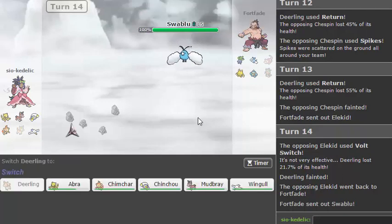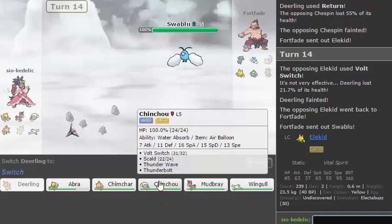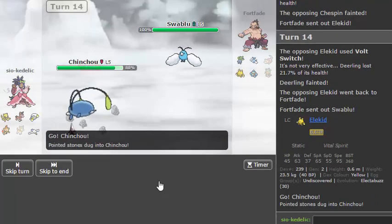I've never played a Swablu before so I have no idea what it's going to do. What ability does Elekid have? Static and Vital Spirit. So I should be able to just Volt Switch out, right? Yeah, because if he goes Gullet I'll just Scald it. I don't really have a better play than this anyway. I want to weaken it before I try to go for a sweep with Mudbray — this is feeling like a Mudbray or Wingull cleanup game so I have to play accordingly.